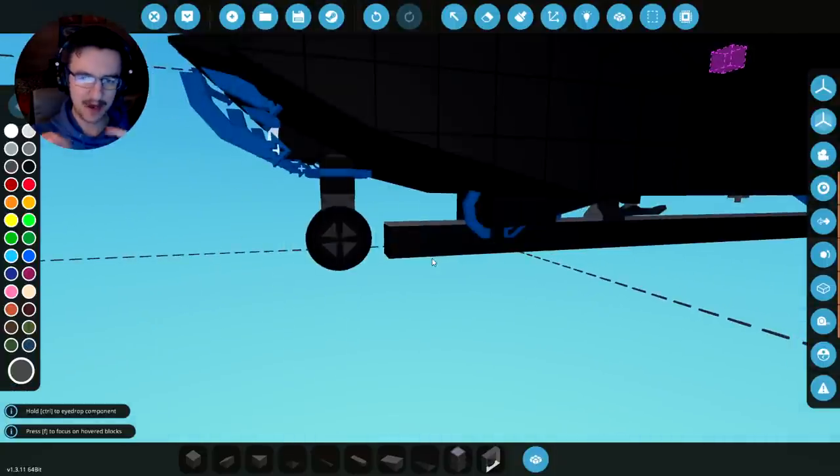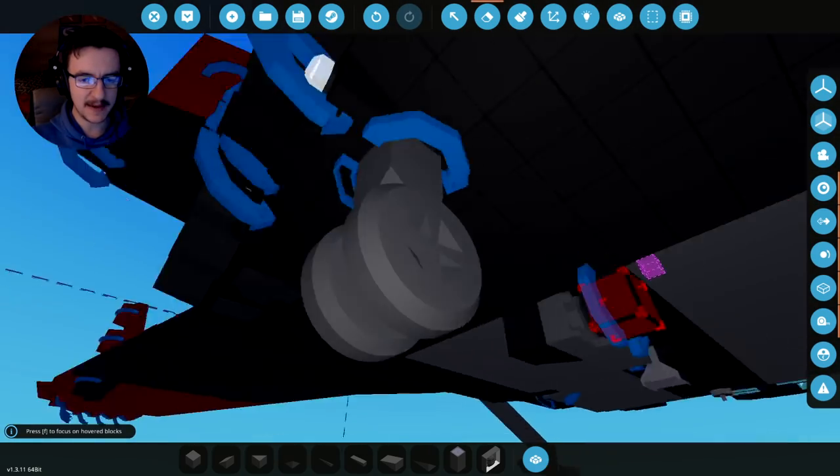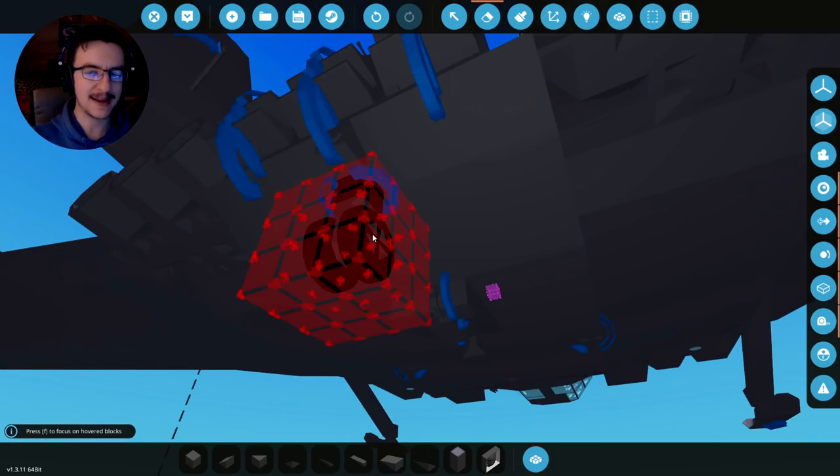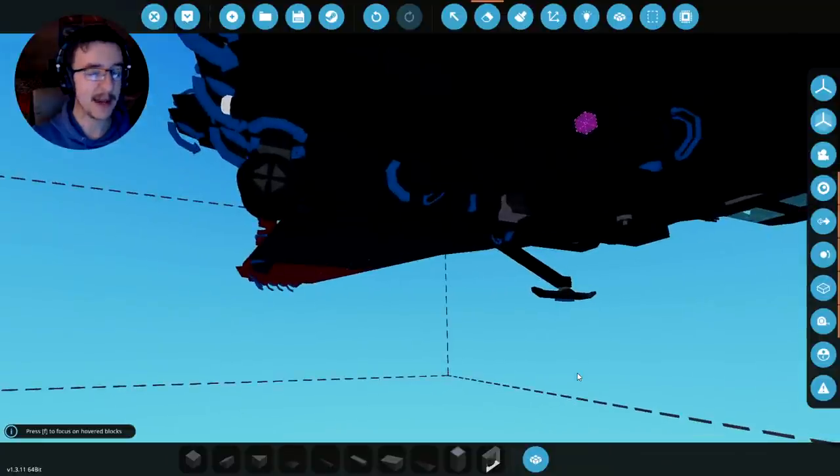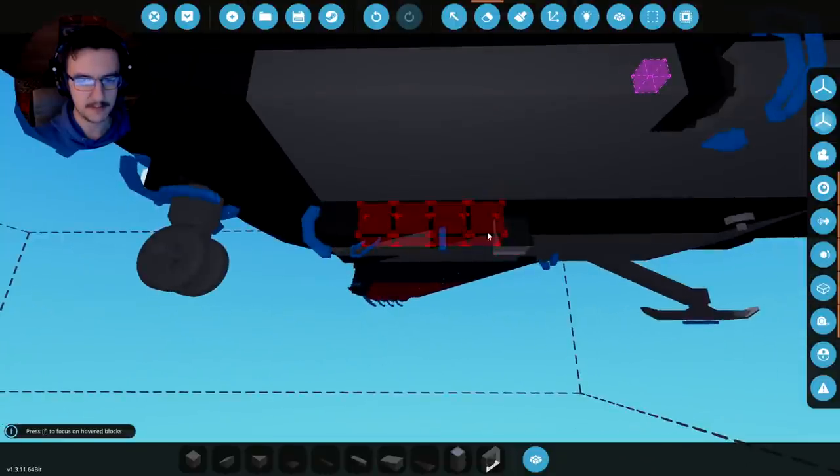Unfortunately, that means it won't actually work, because that wheel will actually get in the way. So we need to come up with a different system of launching this. The reason is I don't want to edit this thing at all in terms of it being able to land. We still need that wheel, we still need the ski at the front, and we can't really edit those out. So we're going to keep those and try and come up with a different system of moving us around.